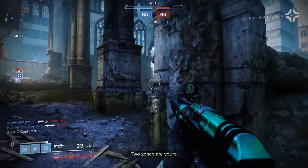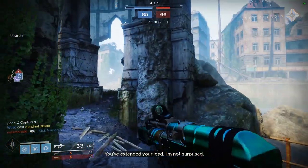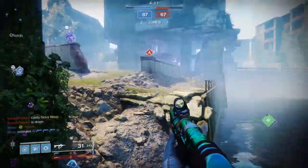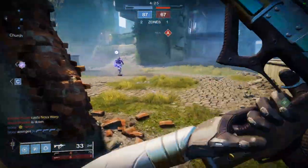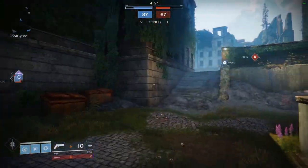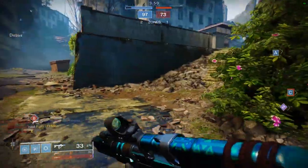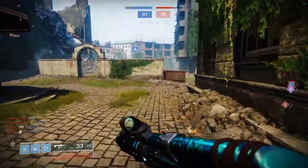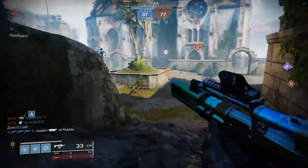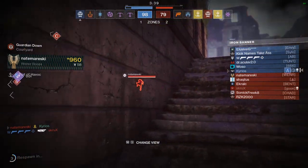On console it will recoil more than you're seeing on PC. Is it better than Recluse? Personally, I don't think so — Recluse will always be better. Master of Arms also got nerfed with the damage nerfs. But one advantage Exit Strategy has over Recluse is that it's a kinetic weapon, so you could pair it with something like Not Forgotten.